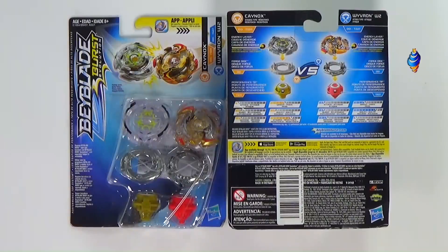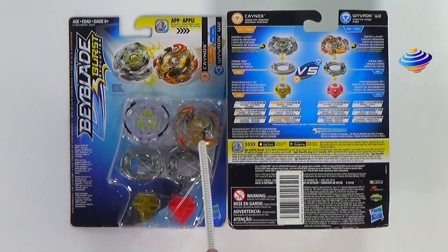So for this video, what we have is the Wave 6 2-pack that comes with KNOX and Wyveron W2. This was pretty exciting. We did see this at Hazcon - this was a 2-pack that we did see there. The cool thing, at least about the Wyveron W2, is that the Lair is golden.